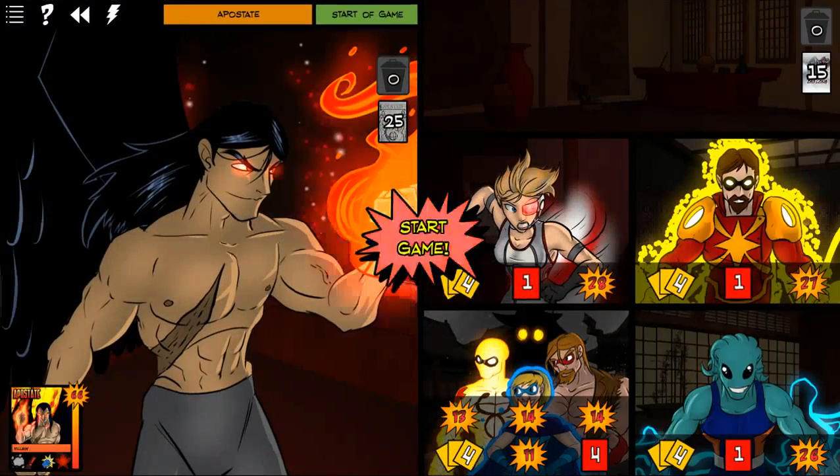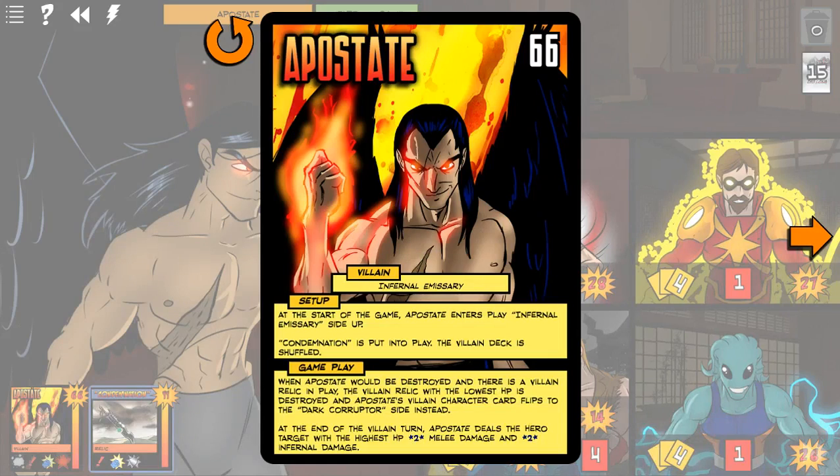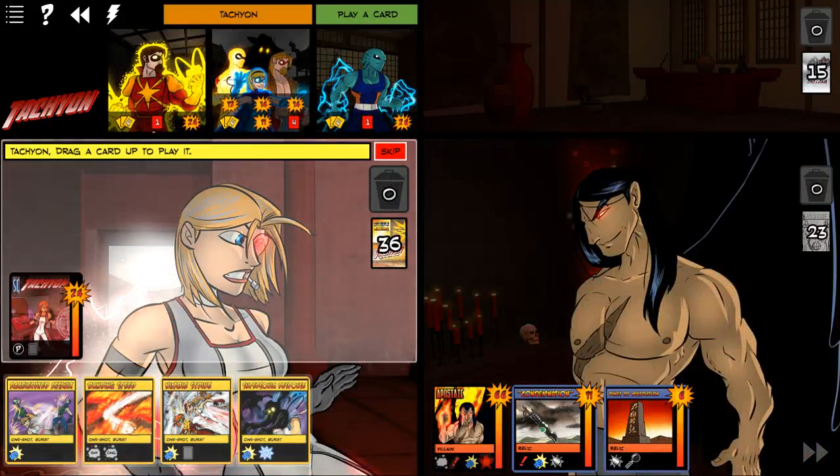We've got Team Leader Tachyon. So we start off, of course, with Condemnation. Oh, I forgot to read Apostate's thing. Okay — Infernal Emissary side up at the start of the game, Apostate enters play, Condemnation is put into play, the villain deck is shuffled. When Apostate would be destroyed and there is a villain relic in play, the villain relic with the lowest HP is destroyed. Apostate's villain character card flips to the Dark Corruptor side instead. At the end of the villain turn, Apostate deals the hero target with the highest HP two melee and two infernal damage. And we have Malediction — reduce damage to relics by two, and when it's destroyed, move four demons into play. So he hit Tachyon.